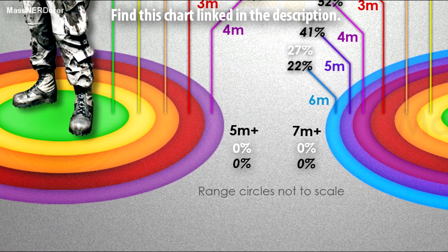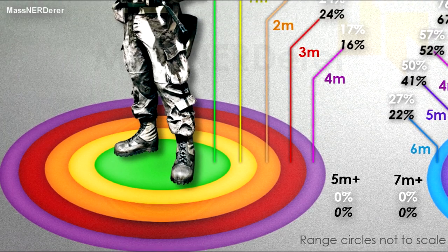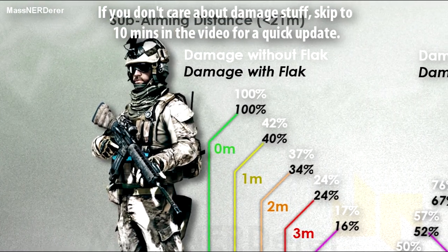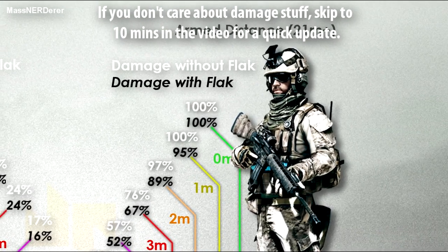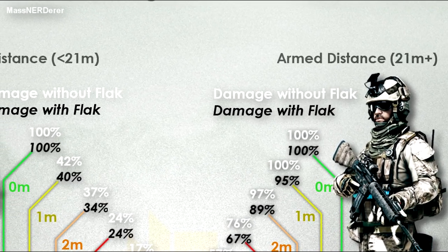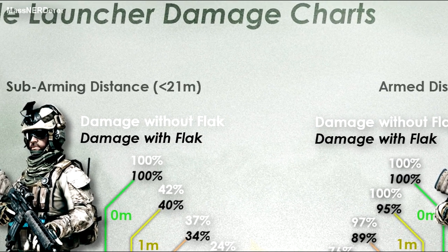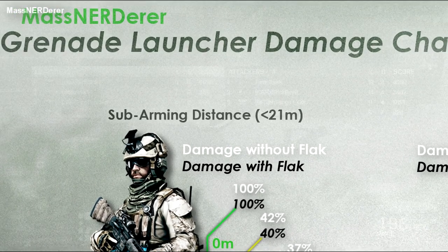I use it sometimes so I'm not hating on it at all, it's just a shorter name. Throughout the whole video showing the damage statistics of the grenade launcher, we're also going to show you how flak affects that. I originally was just doing some flak testing, but we realized it changes differently depending on what you're getting shot with — grenade launchers, throwing grenades, claymores, etc. This one is going to focus on the grenade launcher.